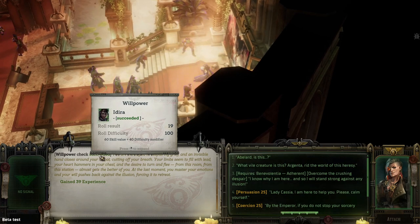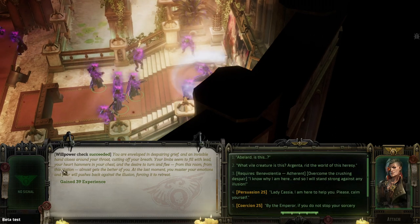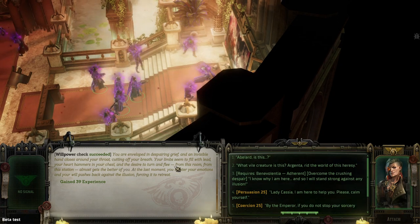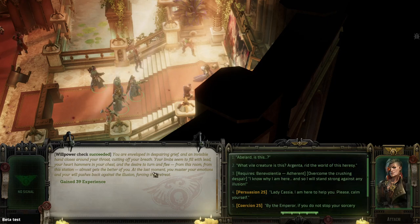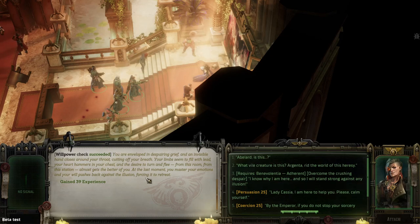Only now do you notice the third eye on her forehead hidden by a jeweled ornament — when your eyes meet, you sense an overwhelming, soul-smothering power. You're enveloped in sparing grief. An invisible hand closes around your throat cutting off your breath, limbs fill with lead, heart hammers. The desire to flee almost gets the better of you, but at the last moment you master your emotions and your will pushes back against the illusion, forcing it to retreat.